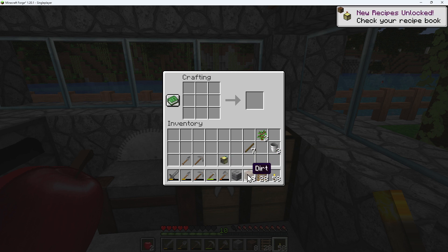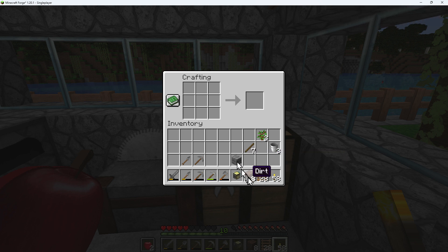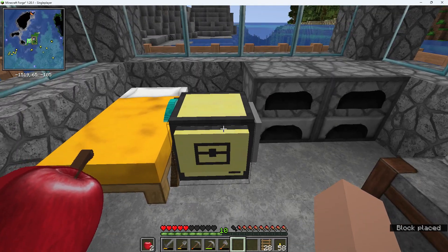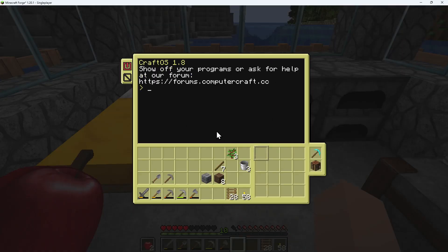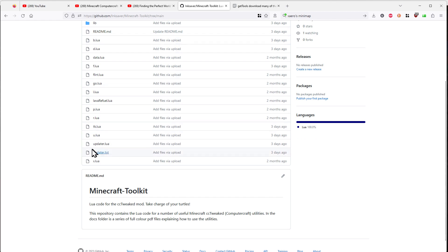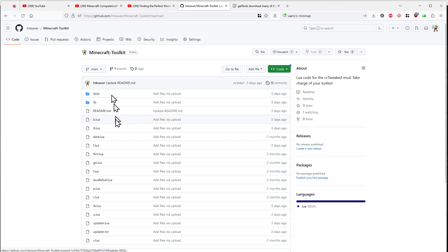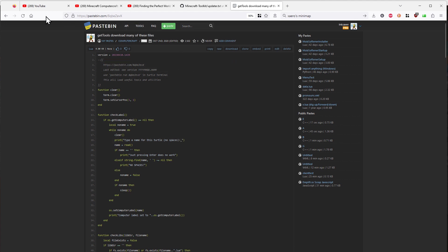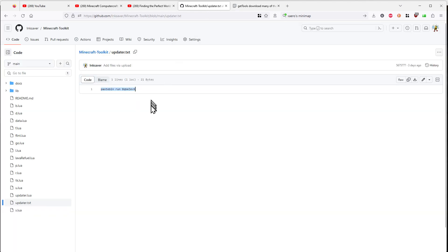We've got the turtle, so we can now start to use it to do all the different things and I can go through all the routines for you. First job is just to place it down. When you open it up you get this interface. I'll now show you how to get the toolkit in. The GitHub I just showed you earlier has one file called updater.txt in the main root folder. The same command is available directly from Pastebin itself — I'll put these links in the description. It's slightly easier to see on Pastebin. So we'll copy that.